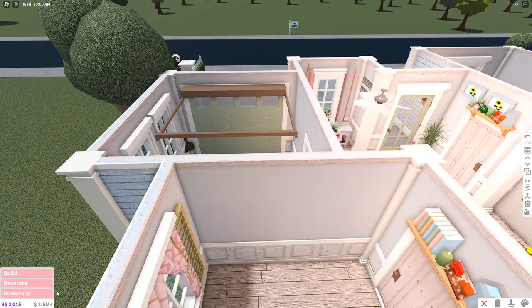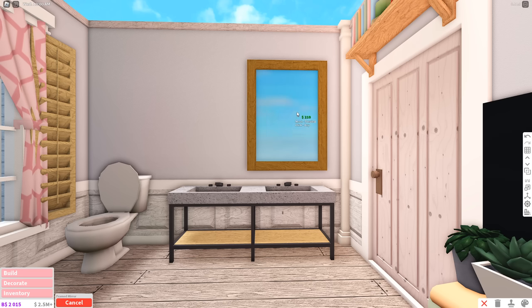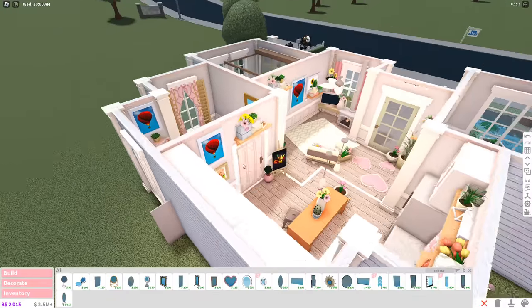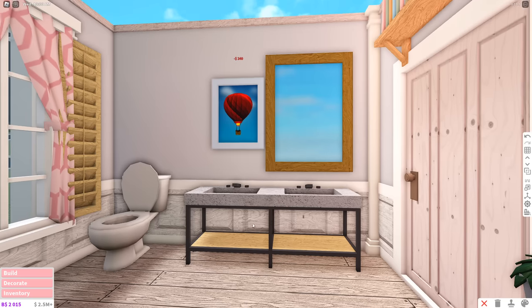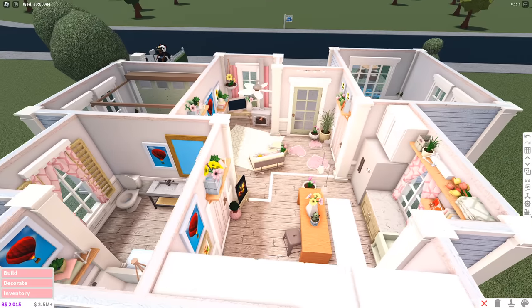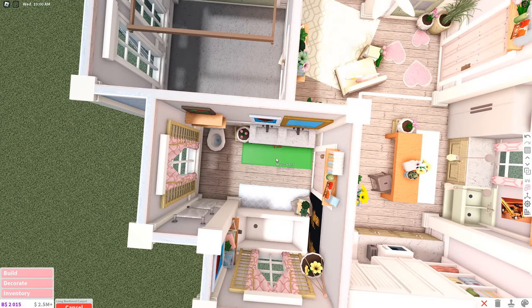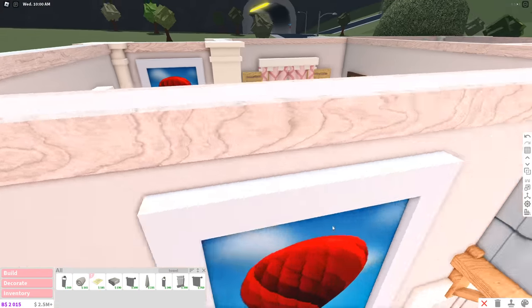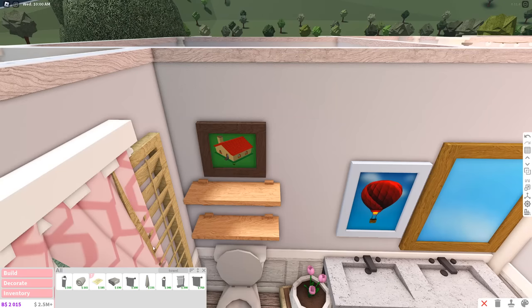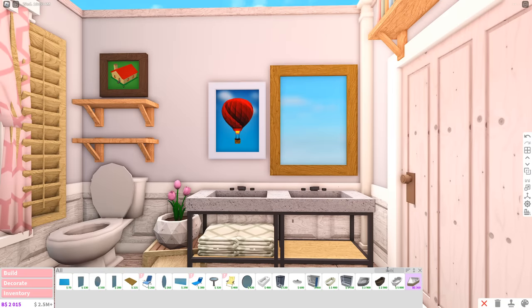I'm at 27 — already halfway done! I was stressing for nothing. Life hack: just copy decoration from other rooms! I did this before in my triangle-shaped house video — two different sinks. That was so much easier than I thought. I'm at 42, way better than I was expecting. I'll use the last 16 items to fill up these shelves with actual bathroom things like soaps and lotions.